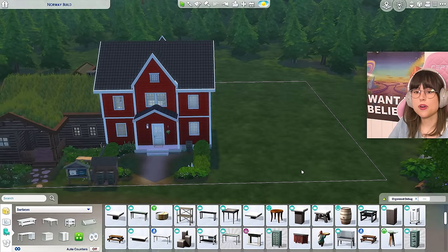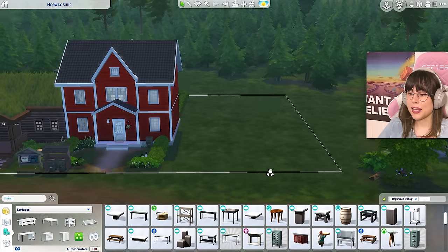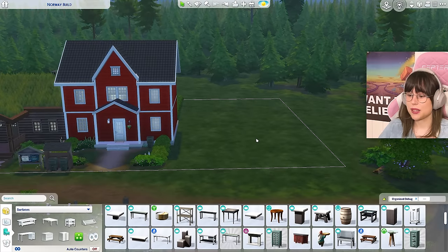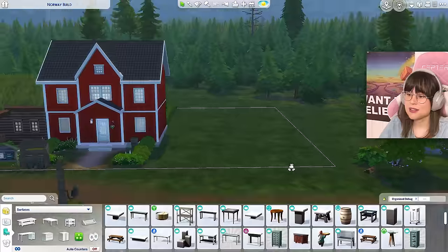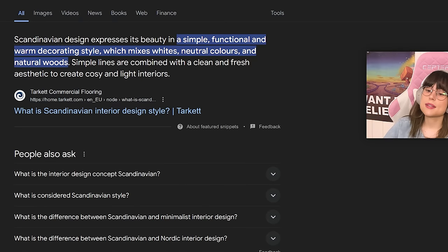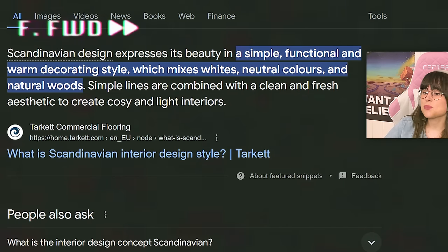Now we are going to move on to the Scandi house. I am really nervous for this build because I'm not a modern simmer — I don't build modern houses, it's not my cup of tea. So first off, what is Scandinavian interior design? Well, Google says that Scandinavian design expresses beauty in a simple, functional and warm decoration style, mixing white, neutral colors and natural materials. Simple lines are combined with a clean and fresh aesthetic to create cozy and light interiors.